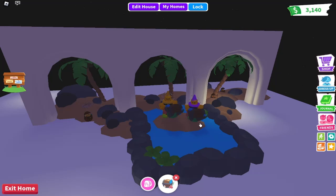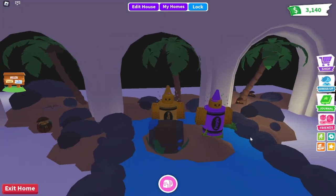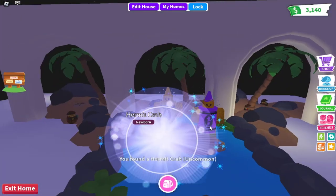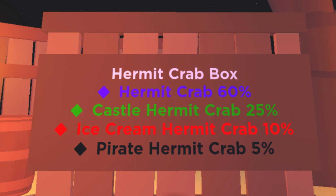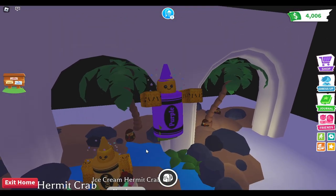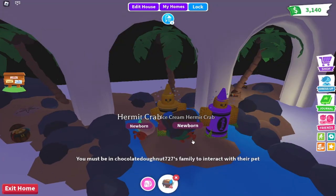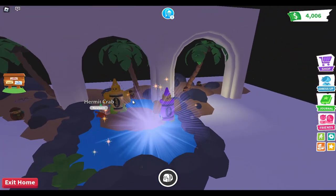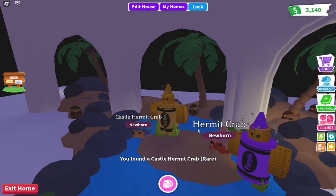Yeah, wow, let's open our first one. Three, two, one, open! That was a bit slow. Oh, you got a nice one! The hermit crab is 60%, the castle hermit crab is 25%, the ice cream hermit crab is 10%, and the pirate hermit crab is 5%. You got the ultra rare! Yeah, well done! Thank you, you're welcome. Three, two, one, open! I'm clicking your crab! Oopsie, sorry. Oh, I got a castle one! Oh wait, yeah you did. Oh, that's only rare.